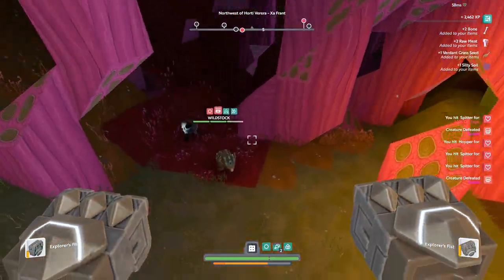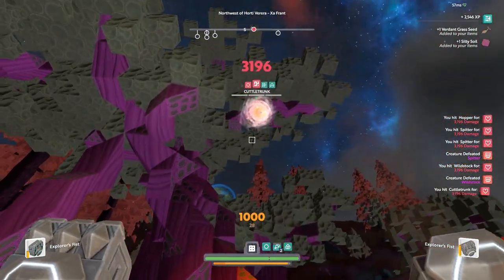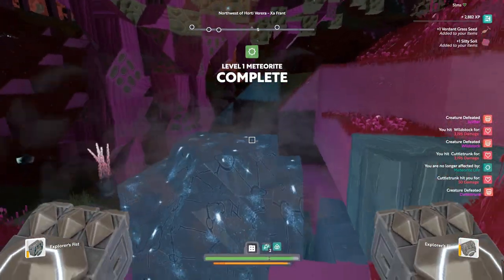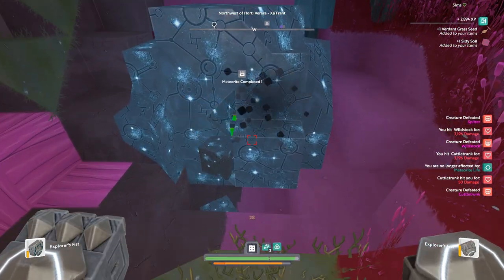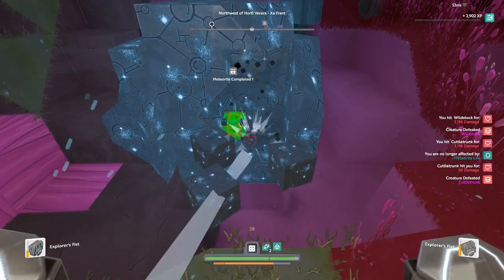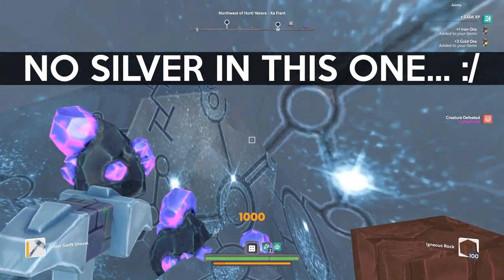Now you have your atlas, you need to get your hands on a single piece of silver ore. You can either go down and try to find some silver without the atlas's help, or you can go to your nearest settlement or city and find somebody selling a single piece — it should not be too expensive. Alternatively, you have a chance of getting a piece of silver as a reward from completing a meteor, which is the way I got mine.